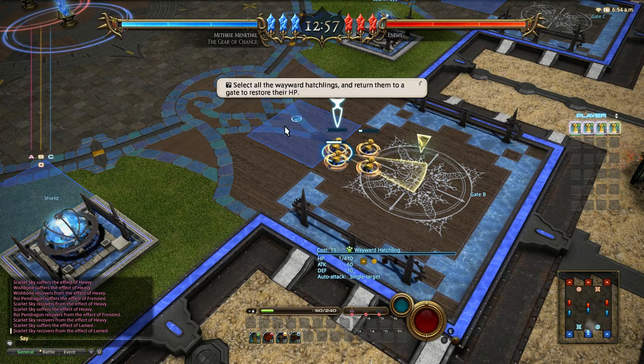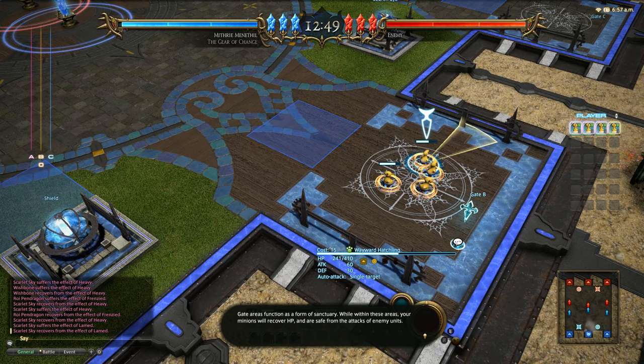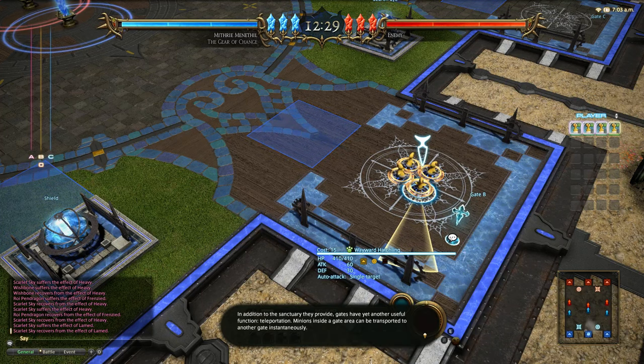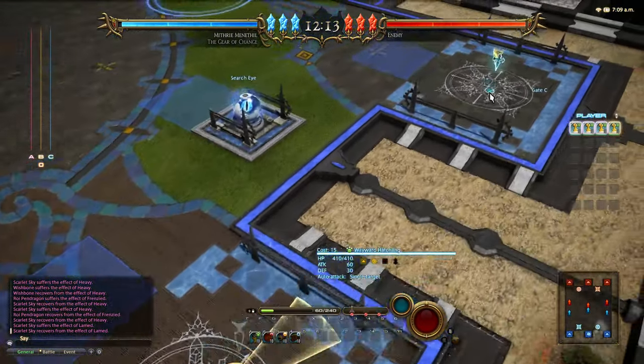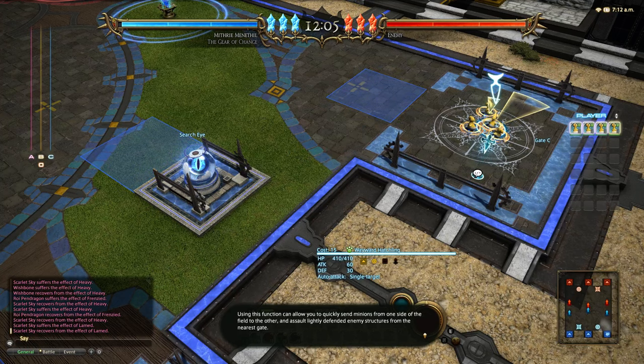The area is glowing - this square is where I'm supposed to send them. The hatchlings have arrived at the gate. Gate areas function as a form of sanctuary - while within these areas your minions will recover HP and are safe from attacks from enemy units. Conversely, minions inside the gate area are also unable to launch attacks of their own, so you must weigh the temporary loss of offensive strength against the benefits of refreshing your weary troops. Gates also have a teleportation function - minions inside a gate area can be transported to another gate instantaneously, allowing you to quickly send minions from one side of the field to another.